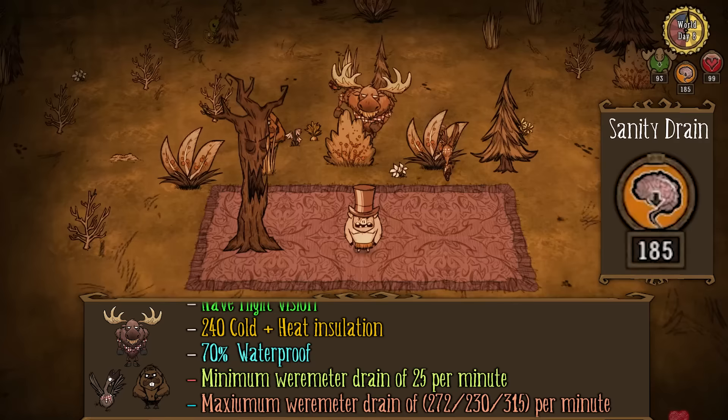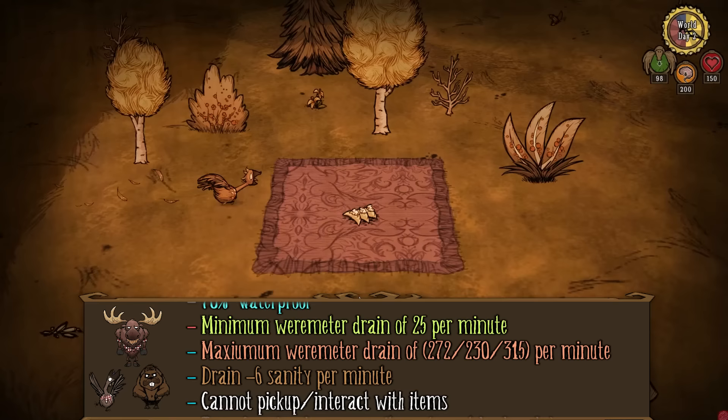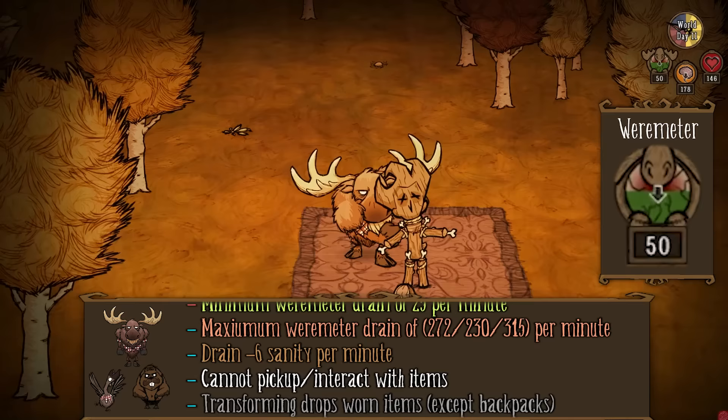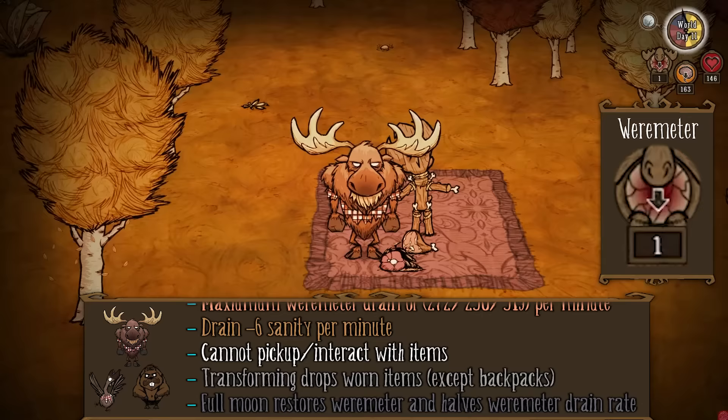The wereforms cannot pick up or interact with items while transformed, so you can't pick up anything or interact with anything in your inventory, including eating food to heal. Anything you're wearing upon transforming will be dropped, except for backpacks — they stay equipped upon transforming. The longest you could stay transformed is 4 minutes, except during full moons, in which case your weremeter is set back to max and drains at half the usual rate. When you transform back from being a werecreature, your hunger will be set to zero, no matter what your hunger was before you transformed.